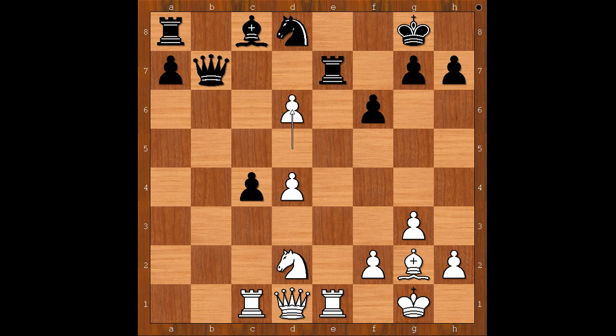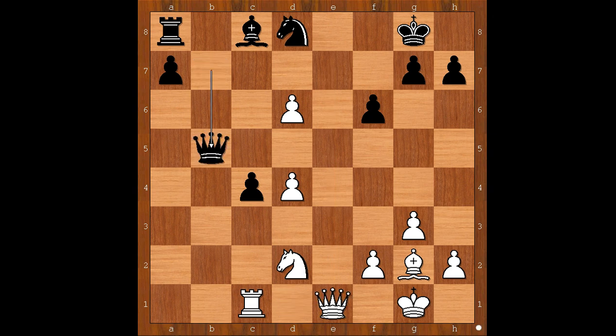Let's play d6 — attacking the rook. Rook takes rook, check. Queen takes rook. Queen to b5, saving the queen and also controlling the e8 square. Bishop takes rook. White is a rook up with more damage to come. Tarrasch would have no hope.